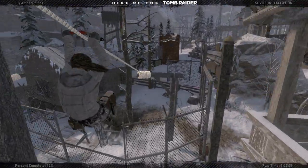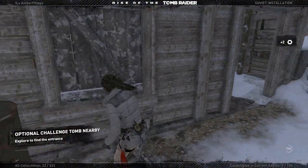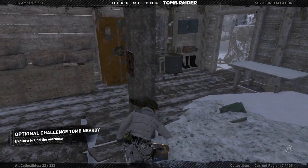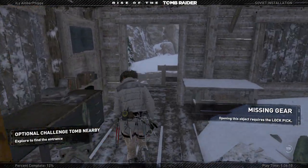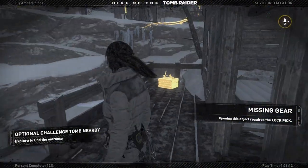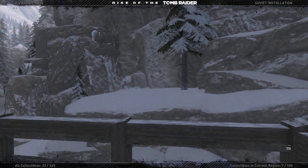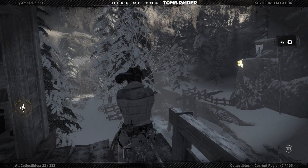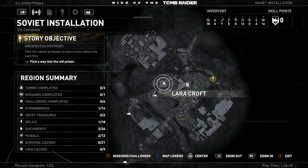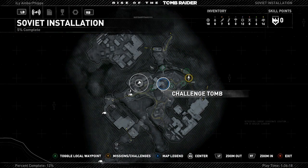Okay, let's slide on down here. I'm not going to be looting everything in this area, because we literally could spend forever doing it. It's also an optional challenge tomb. Also need to get the lockpick gear. Okay, the optional challenge tomb — let me pull up the mini-map. I know how to get to this one.